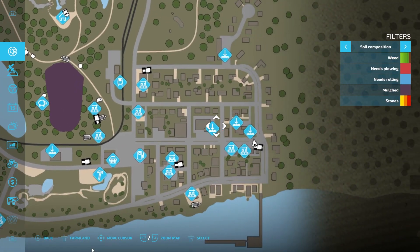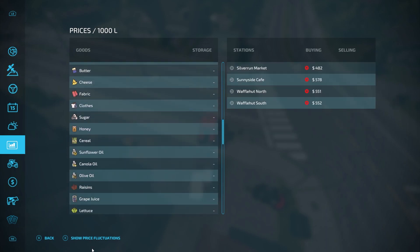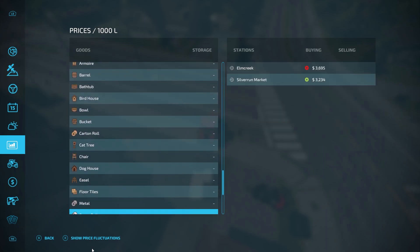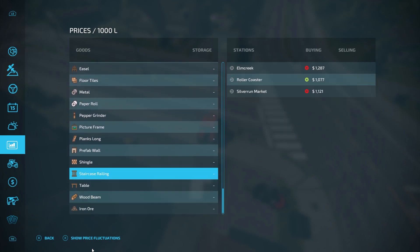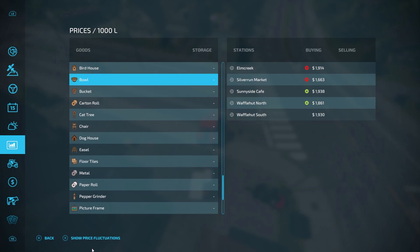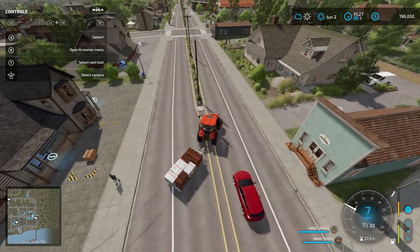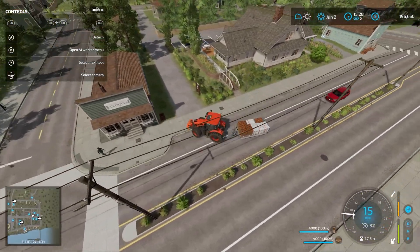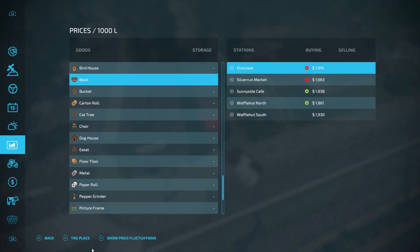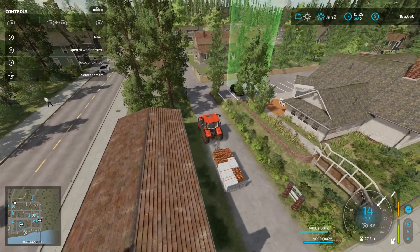I believe Sunnyside Cafe is the best spot for these. Let's go all the way down on the list to find it — pepper grinder, yeah, Sunnyside Cafe. The bowls should be better there too, yep. So that's where we're going to take them. The cafe should be just right here. I've been here a few times — I don't know why I don't remember.